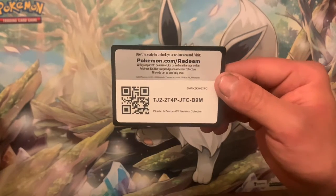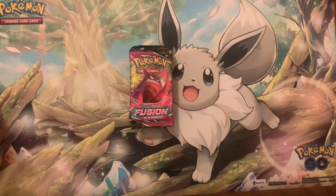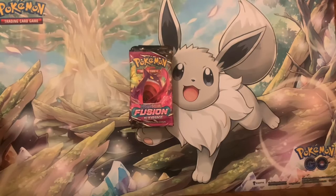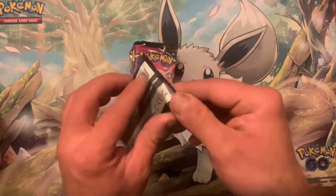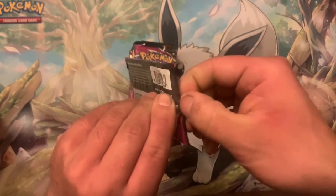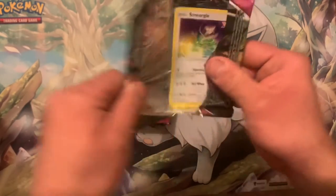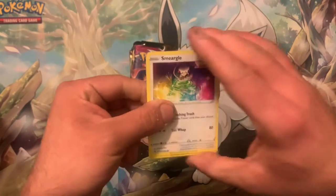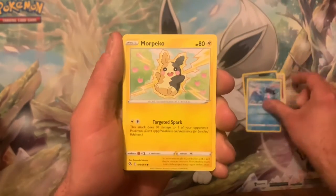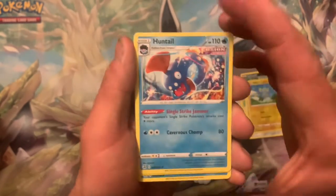Main event time — here's the code card for the Pikachu and Zekrom GX. There's the nice promo, very clean. We have 10 packs. First up is Fusion Strike — one thing I'm looking for is Gengar. We got a Smearlgle, Carvanha, Clampearl, Pichu, Skarmory, Shinx, Reverse into a Huntail.